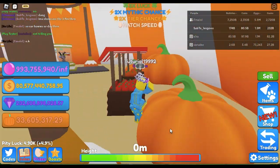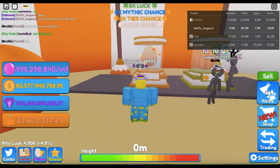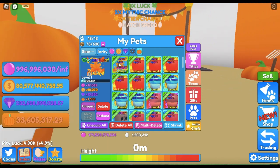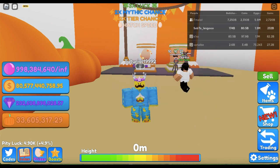We are checking out the brand new secret pet. Today we're checking out the Chosen Leaf, which is the T1 out of this egg right here. It is a 1 in 4 million chance.